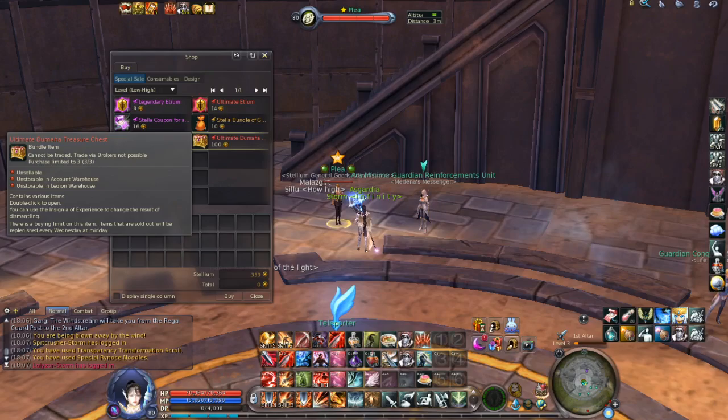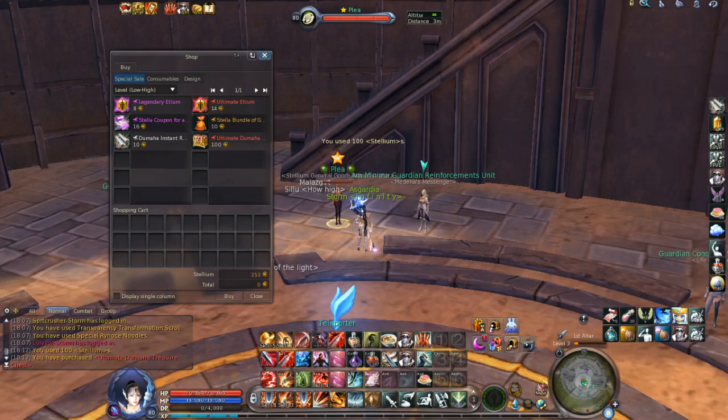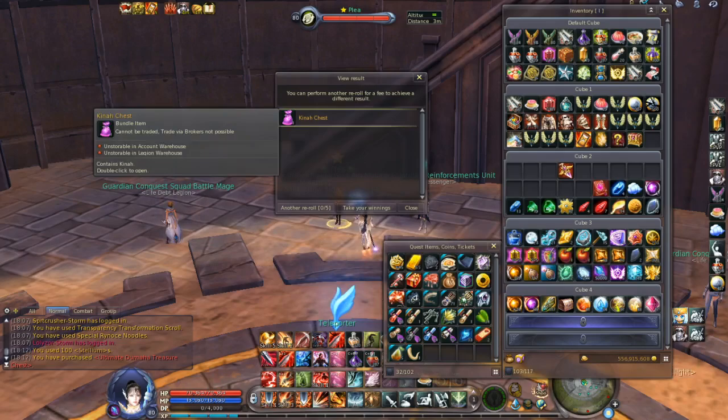It's the Ultimate Dumaha treasure chest. After you buy the chest, the story is not over because you're not going to get the Ultimate Dumaha accessory directly — you can get different things from this chest. So let's open it. As you can see, I have opened the chest and I can get a kinah chest, which is the item I don't want, but you have the opportunity to re-roll up to five times.